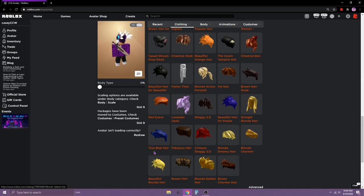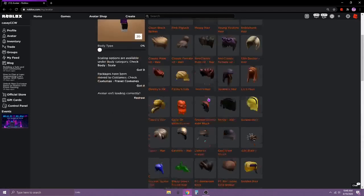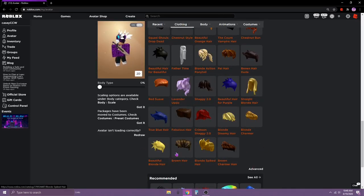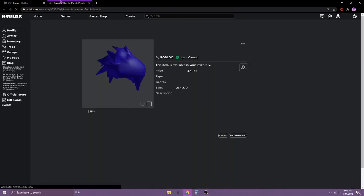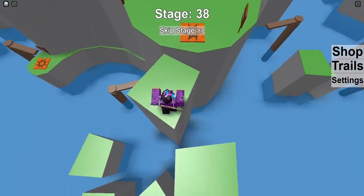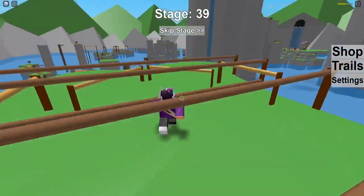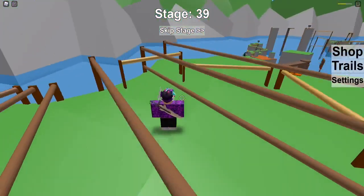If we take a look in my inventory just to prove that I had to buy it again — you can see all these hairs down here, and this goes from most recent to oldest. The oldest items are at the bottom, and as you can see, the pal hair appears even after things like the beautiful hair for purple people, which is almost 400 Robux.